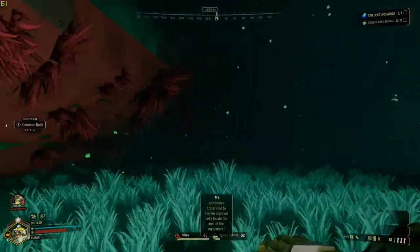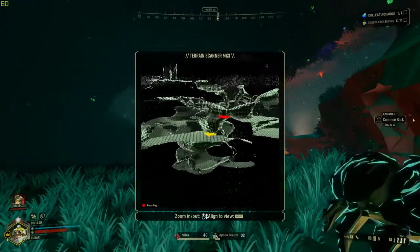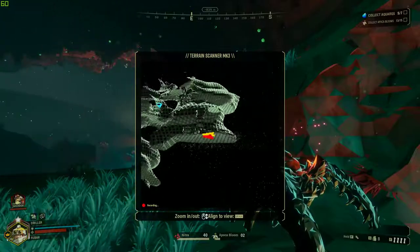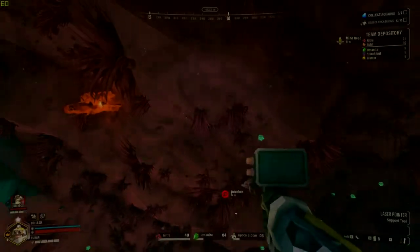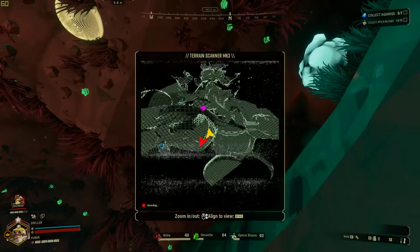Once the location is entered, your whole team will be able to see the location on their terrain scanner, which is the tab key. If you look closely, you can see it off in the distance — it's like a pink or maybe a purplish fuchsia color. At this point you just need to make your way to the location. The location is typically buried, so you're going to have to dig to it. It's usually like a little encapsulated room that you have to dig to.